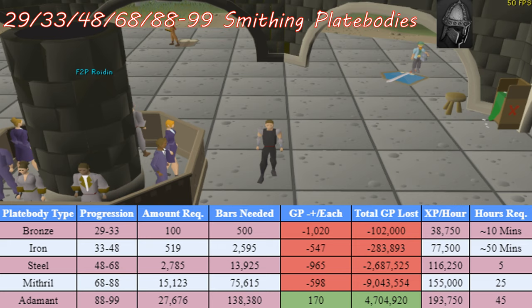On screen now is a spreadsheet I made to help you better visualize the amount of plate bodies needed to transition between each metal, how many bars you'll need for each progression, the GP profit or loss of each plate body made, the total GP profit or loss from each progression, the XP per hour that each plate body yields, and also how long it'll take to advance to the next progression. For all of my numbers, I used the highest buy price on all of the bars and sold the corresponding plate body for the minimum amount to make the numbers as conservative as I could.